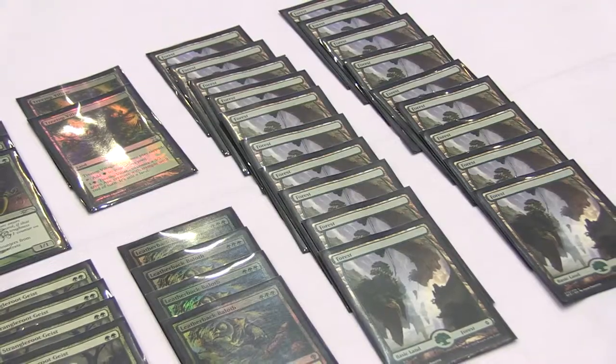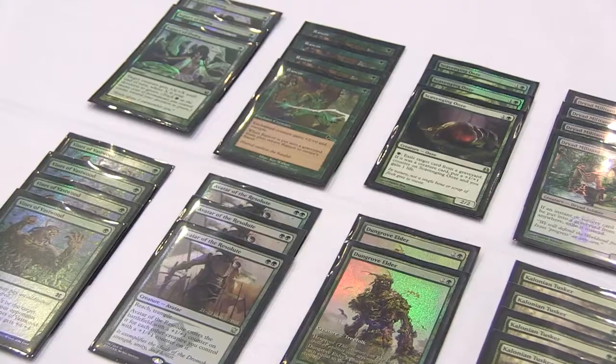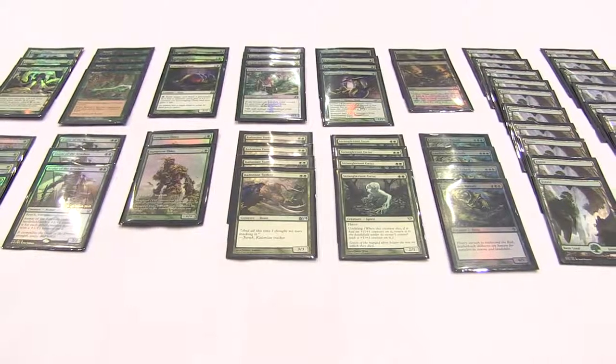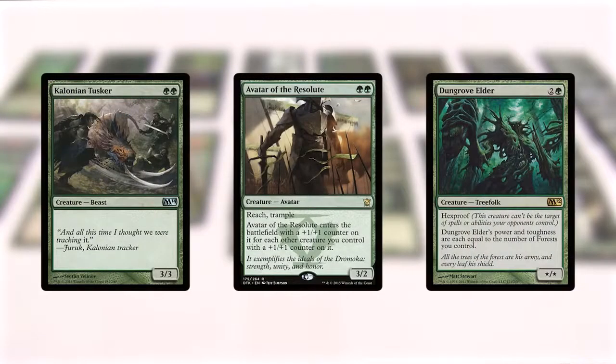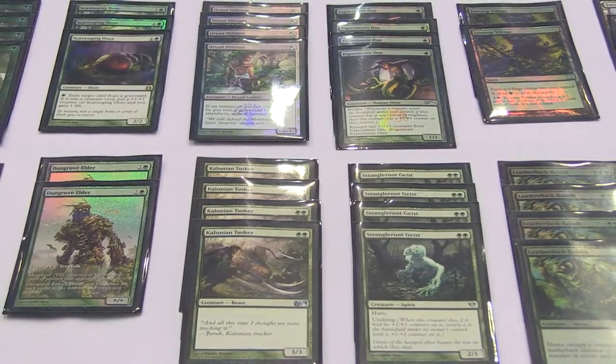My name is Russell Deutsch and I'm playing Monogreen Aggro. Monogreen Aggro is when you put out just a bunch of little, overpowered, high green density creatures that really never should have been printed, like a 3/3 for 2 like Cologne and Tusker, or Avatar the Resolute, or Dungrove Elder — creatures that use being Monogreen to their advantage. The overall strategy is to curve out hard and fast.